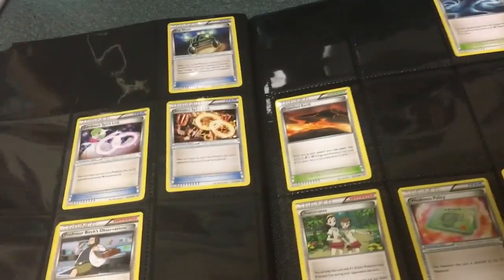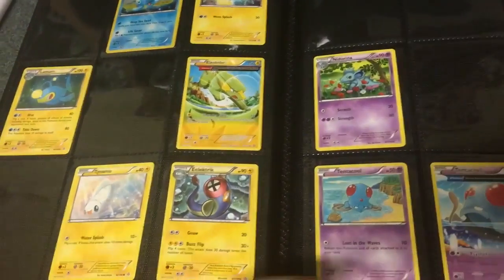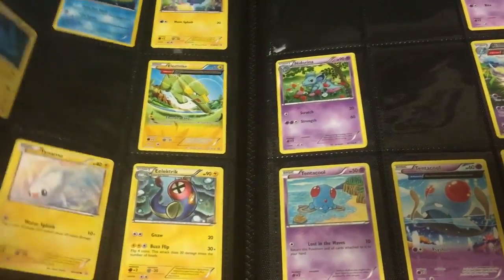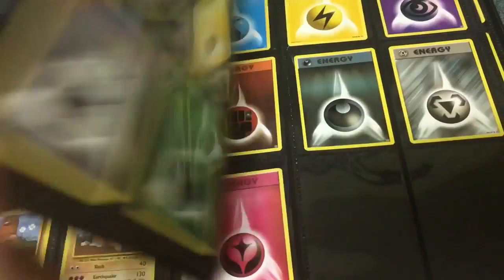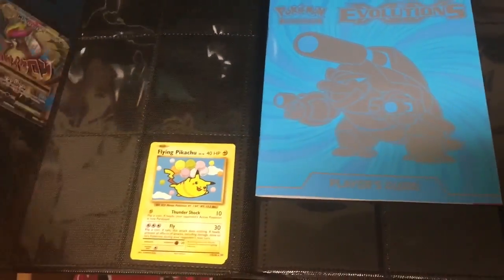My last card for this set is a Special Energy. So basically that is my entire card collection. As you can tell, I'm almost done with Evolutions — I believe I only have 3 or 4 cards left until I finish that set. With Primal Clash, I have about 100 cards I'm missing. Once I get about 50 more cards, I'll show you my updated card list.